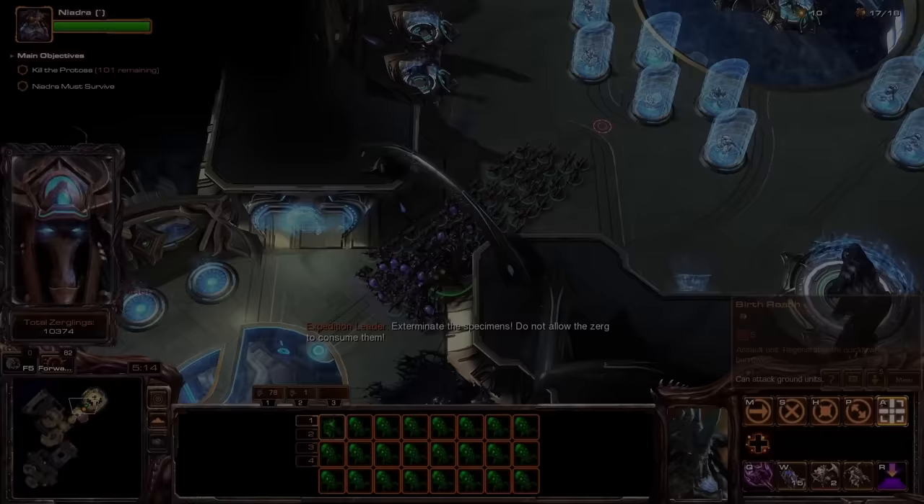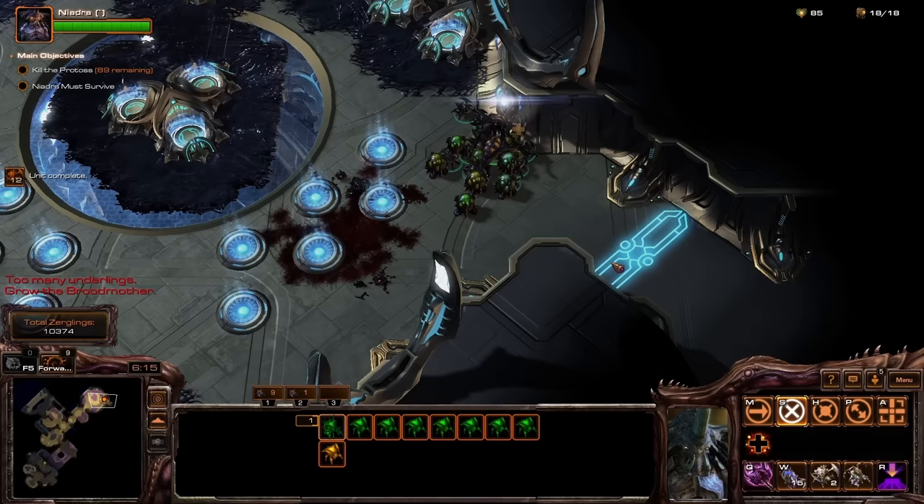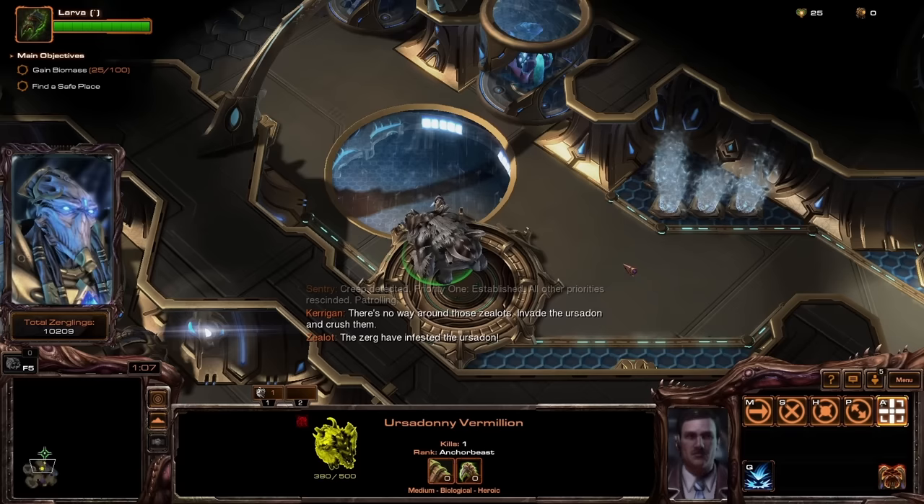After fighting the Protoss on the macro side, we get to Enemy Within. The mission is basically the same as normal, except my Hydralisks and Roaches come in pairs and my Zerglings in sets of 15. This is completely fair and balanced, and there are no Protoss around to dispute this fact.